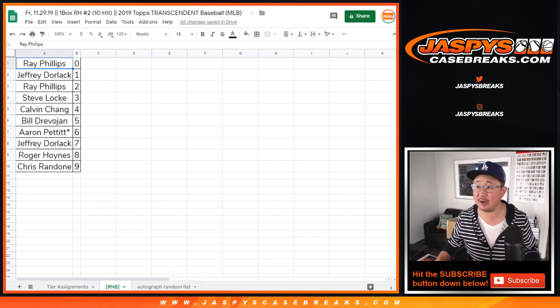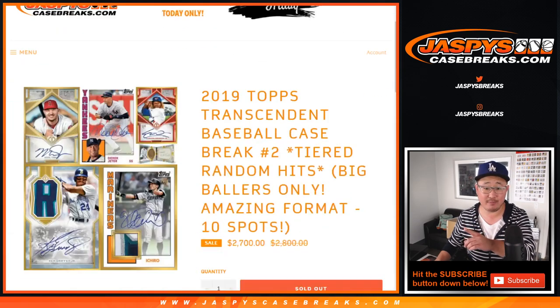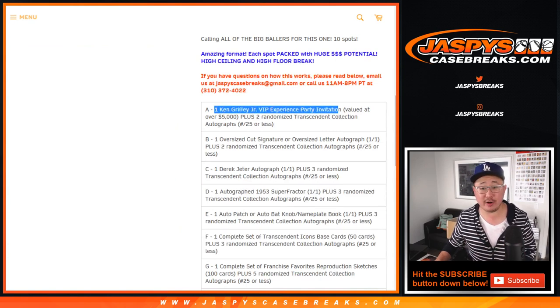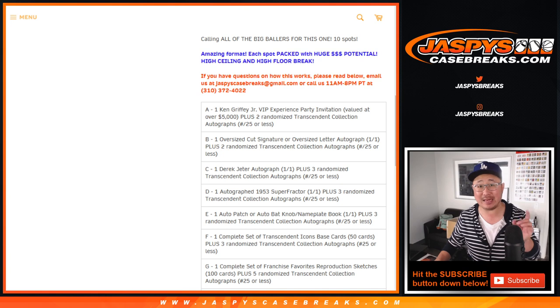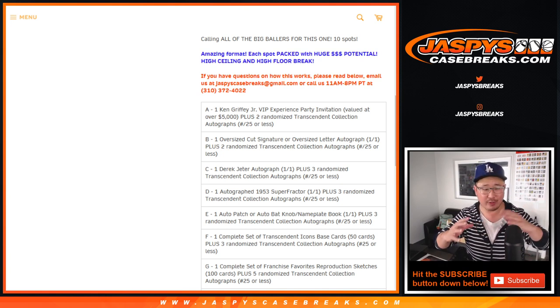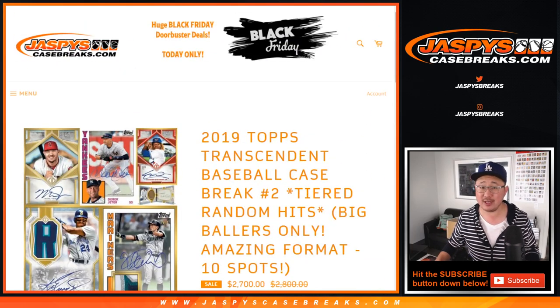For example, if the random number block spot lands Tier A, Tier A is the Ken Griffey Jr. VIP invite — that will be considered a redemption and will go to Ray in spot zero if that group lands in spot A. There are a few layers here — a break within a break within a break with a couple of additional randomizers. Stick with us, this is going to be worth it.